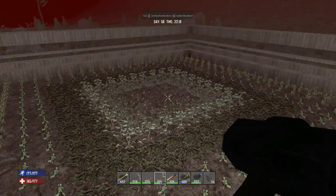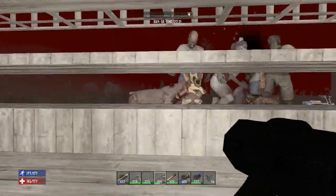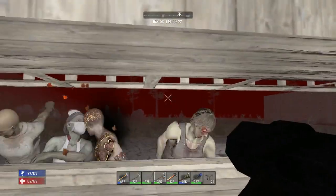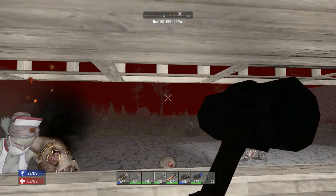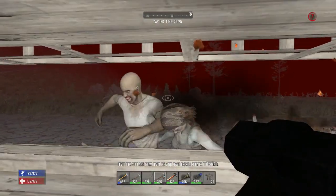Lesson number one: make a protective barrier around your farm. You've got your head down doing what you're doing a lot of the time, and you're going to be surprised. It also allows you to farm at night. For instructions on how to make this wall, check out my zombie loop farm video — I'll put a thumbnail at the end of this video.